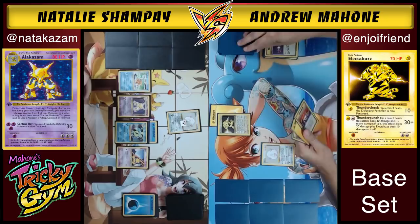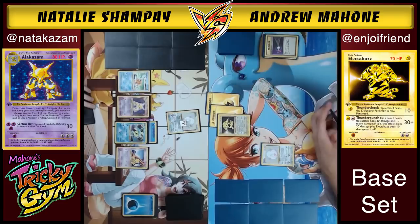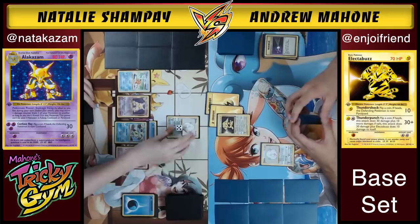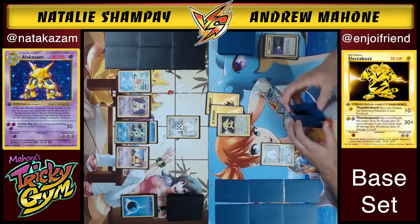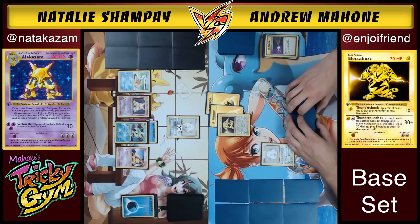I draw and attach another energy, then go in with Thunder Punch. Heads! That's 40. Puts Chansey up to 50 damage — looking pretty good for me. Natalie is just playing the waiting game here, getting set up. She's got her two main guys out, which is great. You would need two Plus Powers and a heads to knock out Chansey. That deck plays four Chansey.